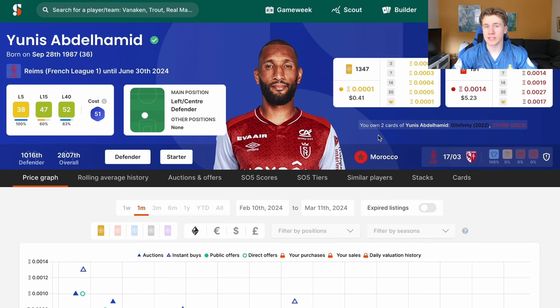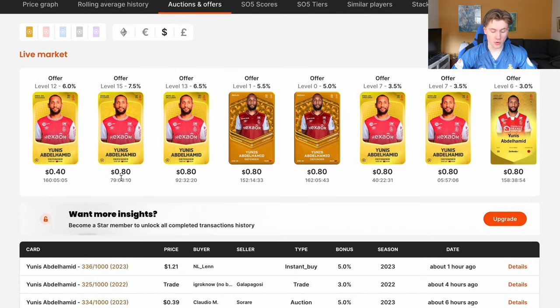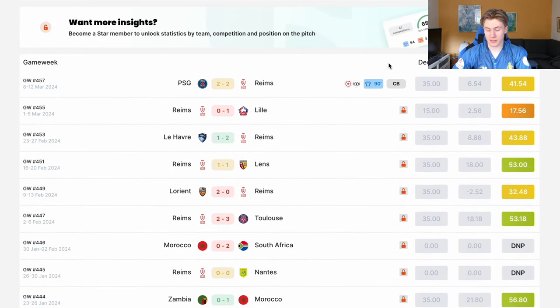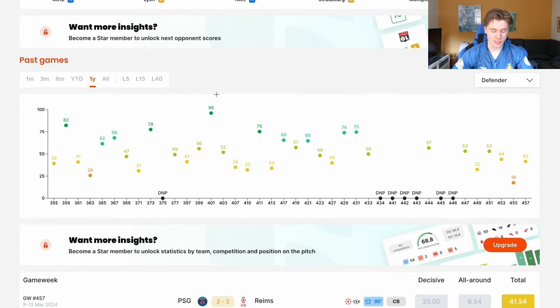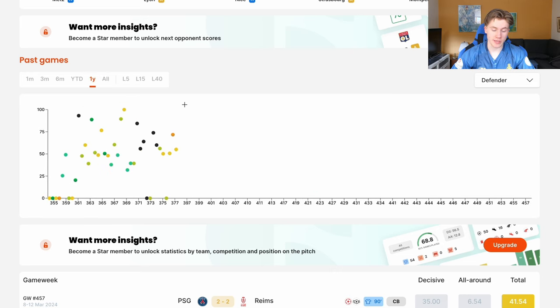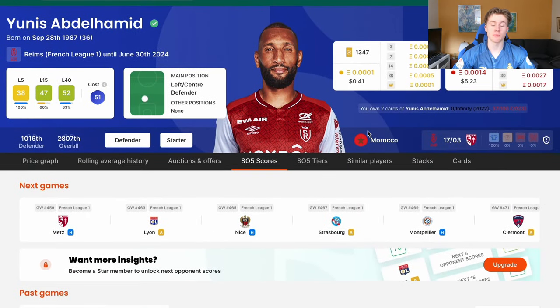An example of a low-risk player is Yunus Abdelhamid. You can go out and pick him up for $0.40 — four Norwegian kroner. That is incredibly cheap. Look at his scores: they aren't the best recently, but all-time he's an incredible scorer. He's the captain of his team and an important player. He had a poor run of form and made some errors lately, but he was very good when he played at the African Cup of Nations with Morocco. I really like and fancy this player — it's just one example, do your own research.